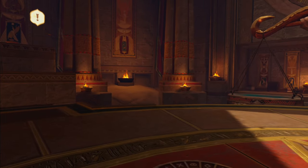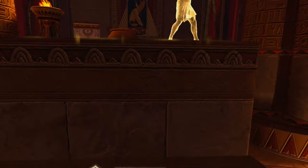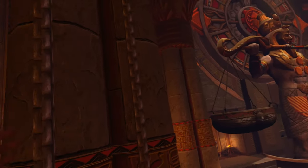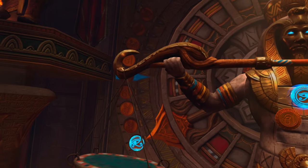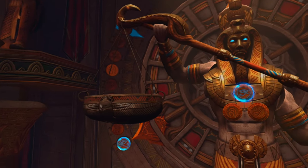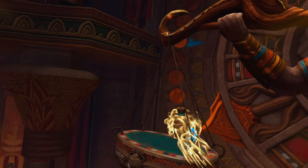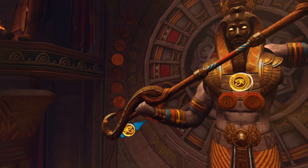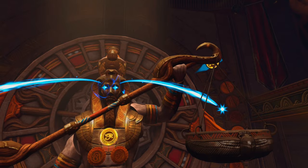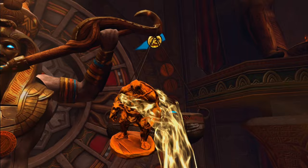You've got to pull this chain down, which is going to lift up the statue you need access to. Once the statue is up, go back into your godly form, grab these little vases, and put them on either the left or the right side to match up the symbols. You can see the symbols move, and you align them — you'll have to do that two or three times before you unlock the next area. There's also an artifact hiding in this room.